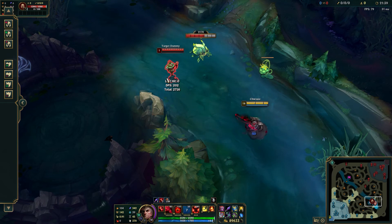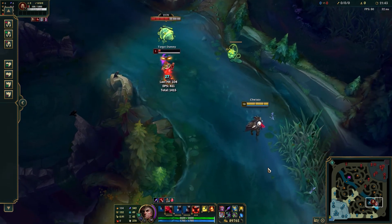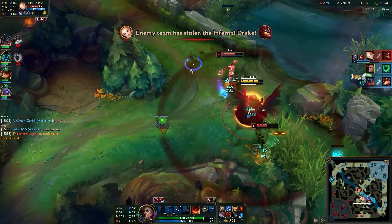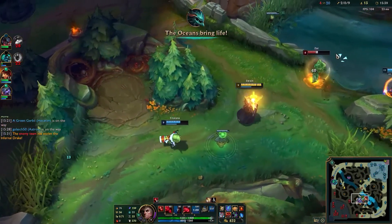The main combo for Swain is E, then W while rooted, and then pulling at the last second. This guarantees two soul fragments from a target and takes roughly half their health. Your ult is the main teamfighting ability, as it produces so much damage and healing while applying item debuffs to the majority of the enemy team.